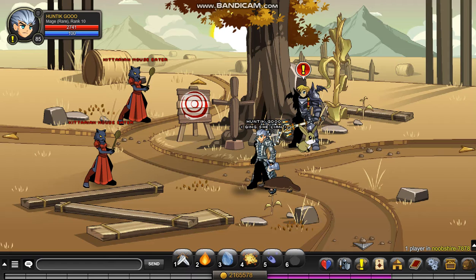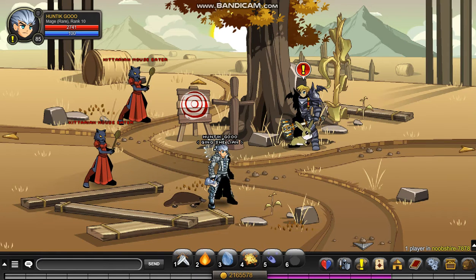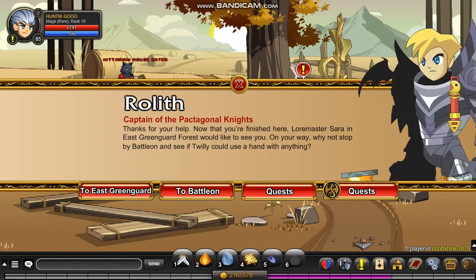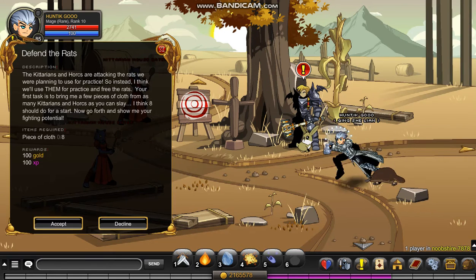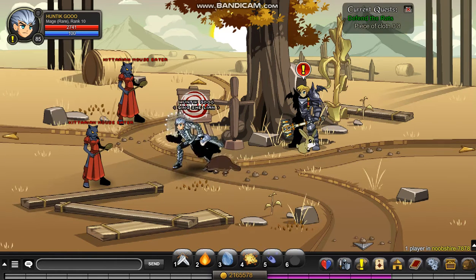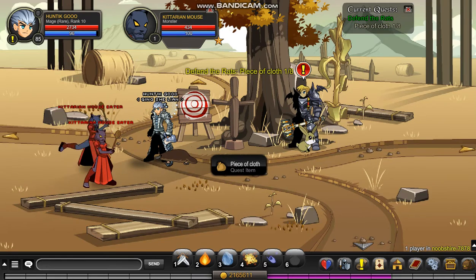So basically, let's say you just want to hurry up and quickly rank up your Doomwood reputation, for example. No problem. You click on the raw live quest and 'Defend the Rats.' You can just kill any monster here and you get the piece of cloth — see, just like that.